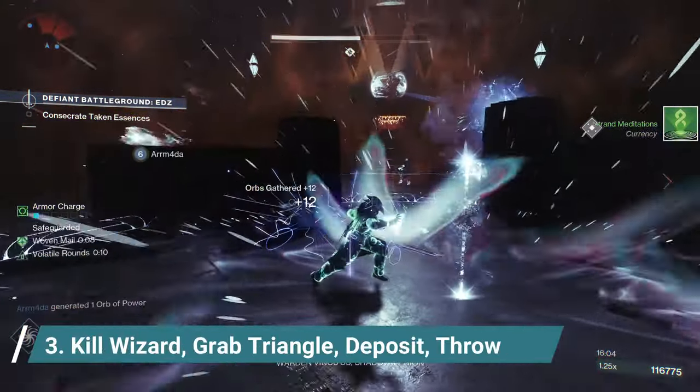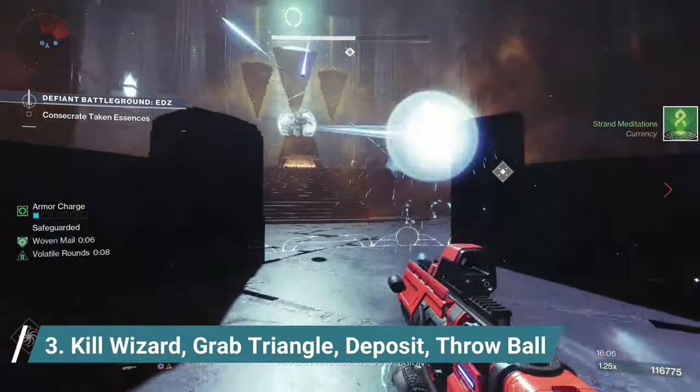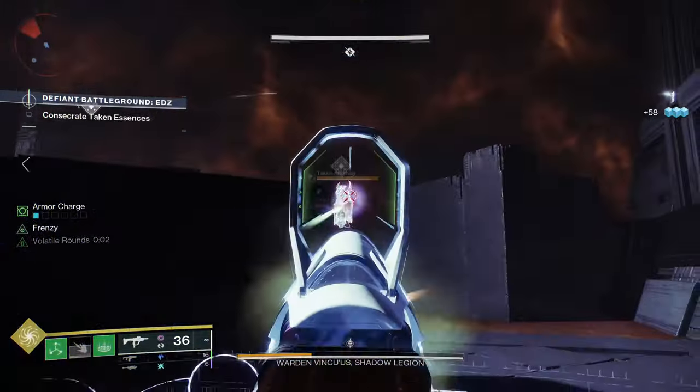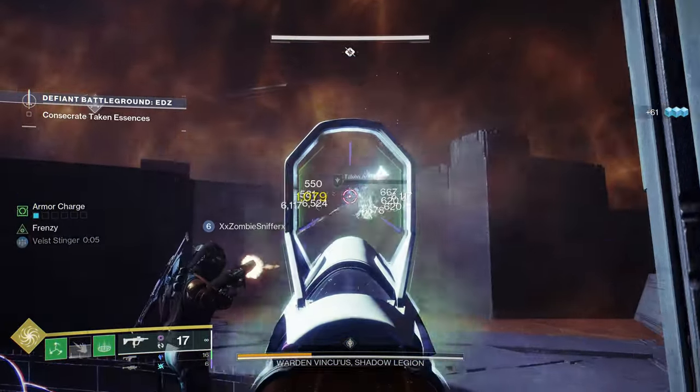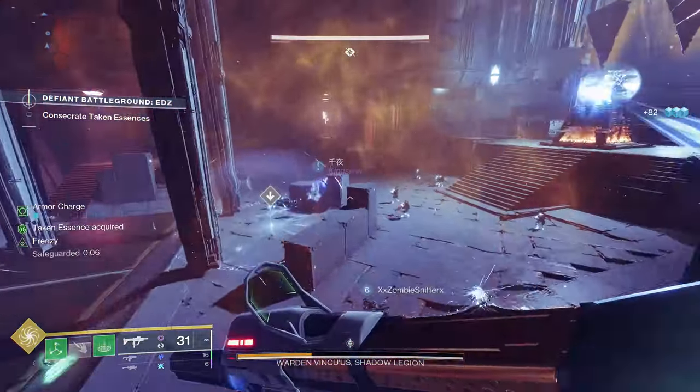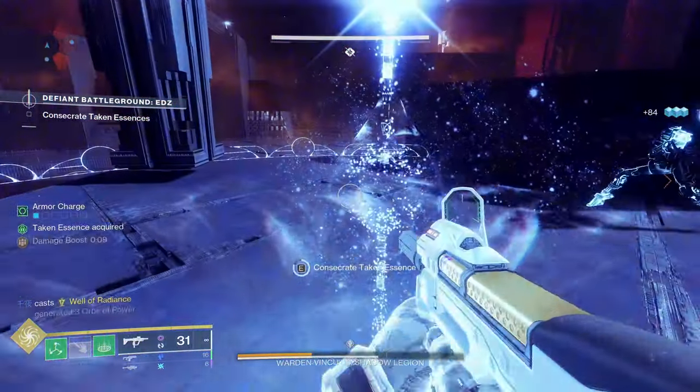Three: to do damage to the final boss you'll need to consecrate Taken Essences into Awoken Relics at the Balefire and then throw them at the boss. To do so, find the Taken Anomaly Wizards that spawn every so often and are marked on your HUD. Defeat them, pick up the small triangles they drop, and then deposit it at the Balefire.